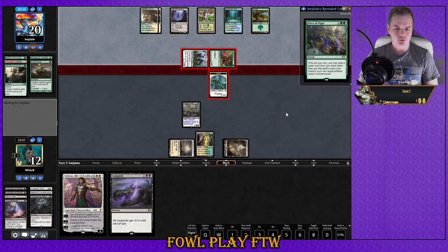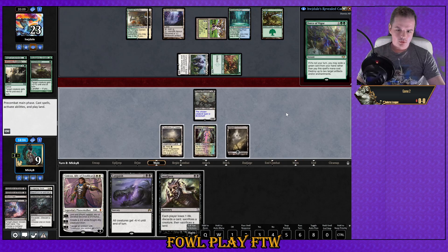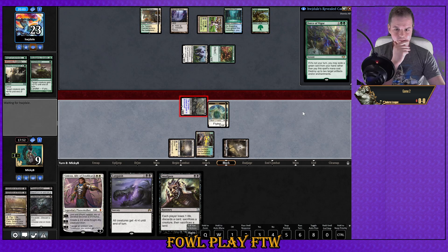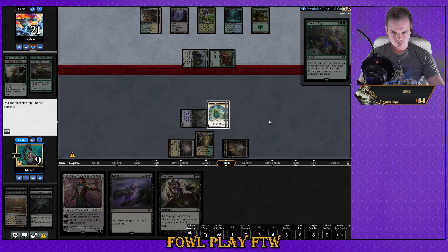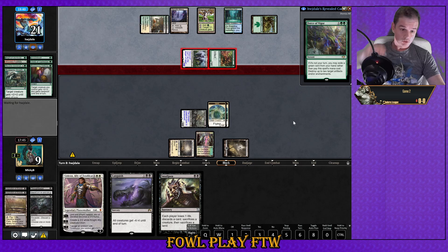Let's continue to roll the damage here. We still have Lingering Souls to flash back. It's not what we're looking for. If we can hit our fourth mana, Gideon can emblem and give our soul tokens a lot more oomph. I think we'll just take it this turn — he's drawn two extra cards. If they're both pump spells we're dead. Cool, well GG — he's just going on normal damage.